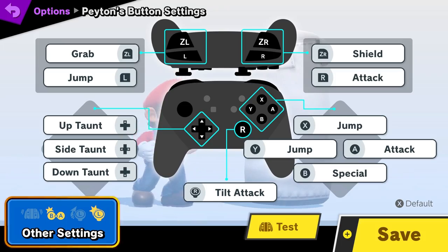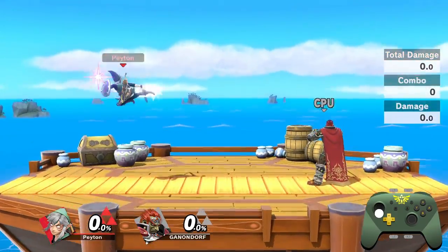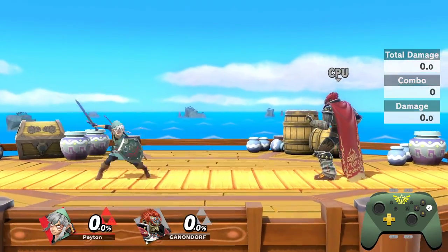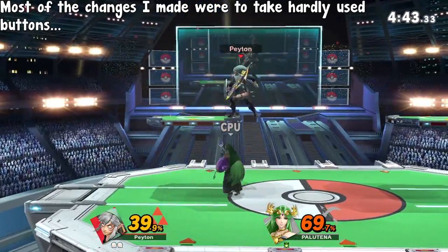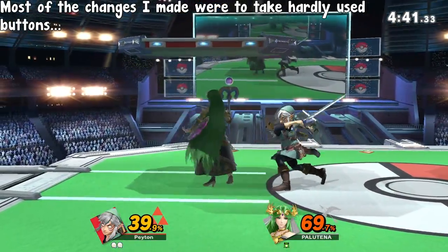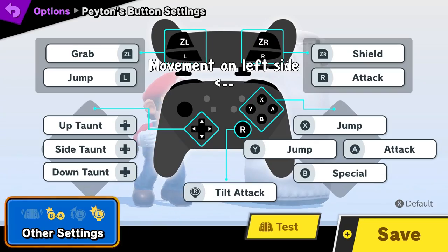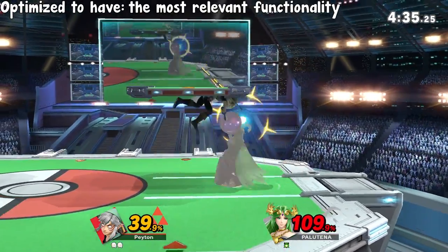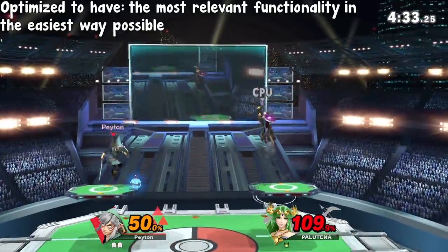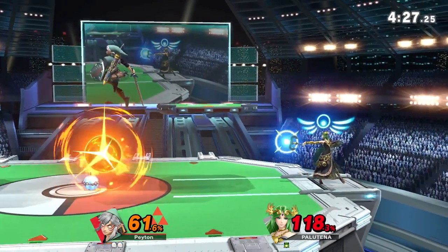So there you have it — my entire control setup. It's not overly different from the default controls. I still use X for full hop delayed aerials and recovery, A for jabs and smash attacks, and B as the one special button that hasn't changed. Most of the changes I made were to utilize redundant or hardly used buttons to make certain things possible or to make my life easier. I've optimized my controls to get the most relevant functionality in the easiest way possible, with a natural and comfortable feel. What works for me may not work for you though, so I strongly encourage you to find the best setup yourself.